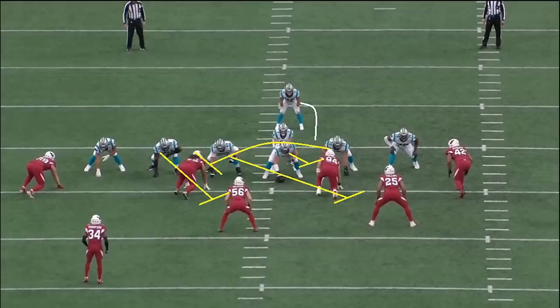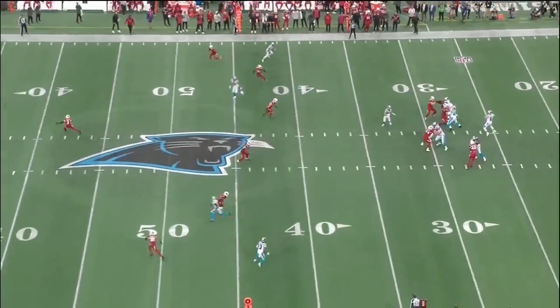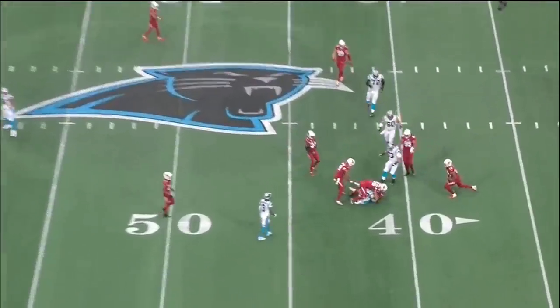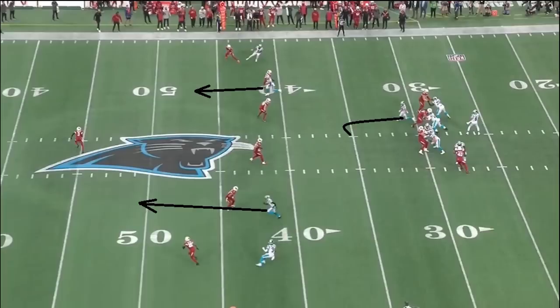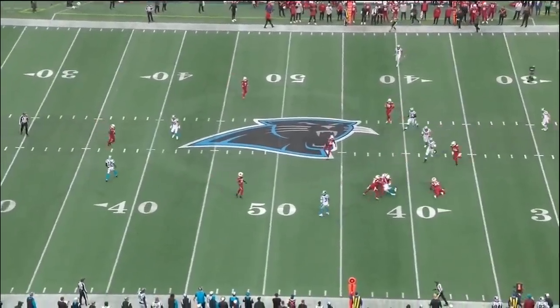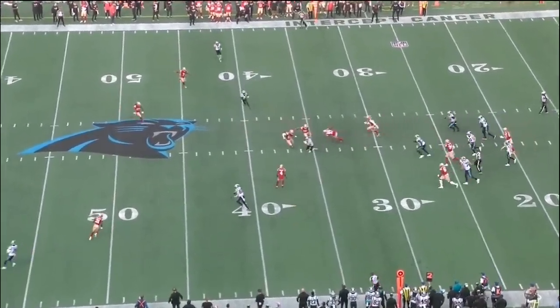Here they're coming with a wham play. The burst up the middle and the ability to get yards after contact are evident all over the film. Then he's a check down monster — he turns a check down into nice gains. Here Mayfield doesn't like his verticals with Arizona playing a little soft. He checks it down to McCaffrey who picks up nine yards. Again, he can take a simple check down and make more out of it.